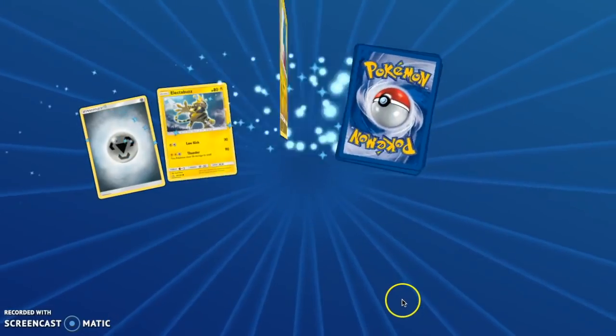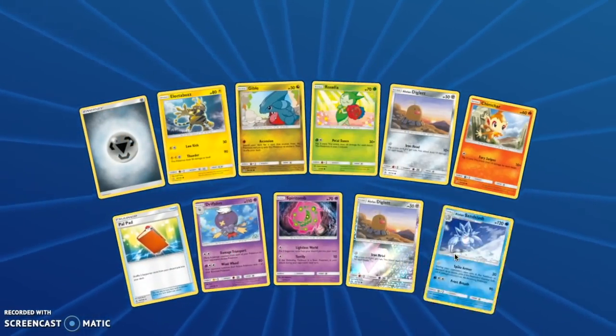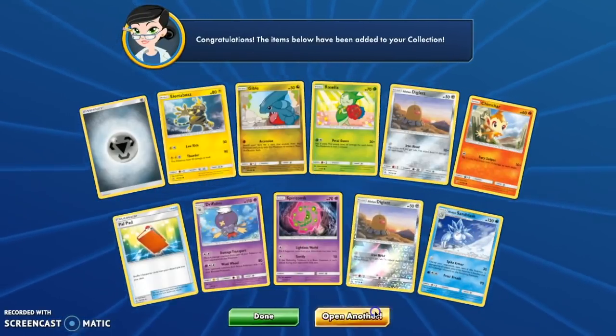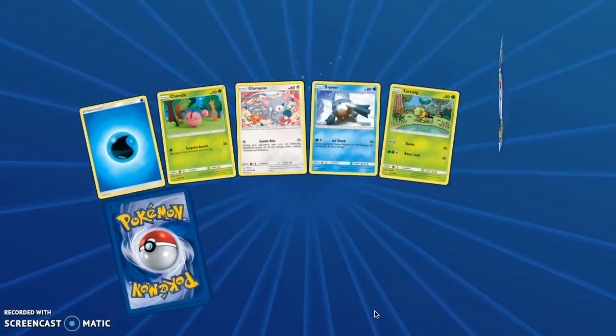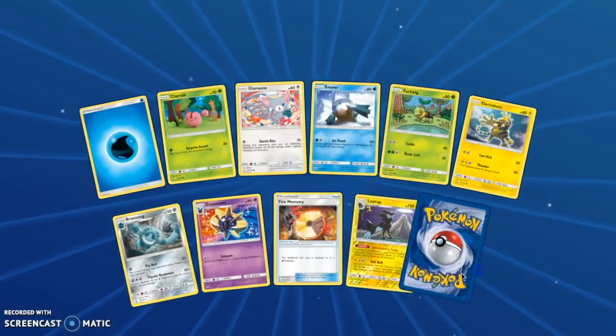We've pulled like 50 million Rotom — I think that's in real life too. Rotom, Rotom, Rotom — what do you pull? Oh, a Rotom. What's your favorite Pokémon? A Rotom. Alolan Rotom? I don't think that's a thing. Not yet, but maybe one day.